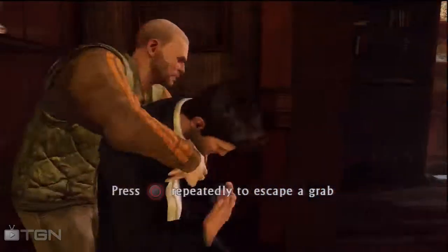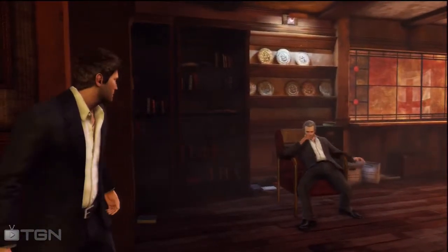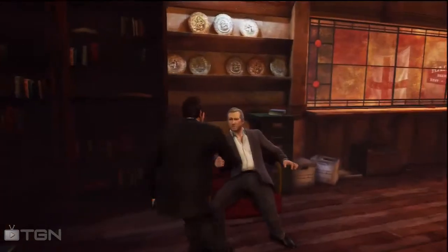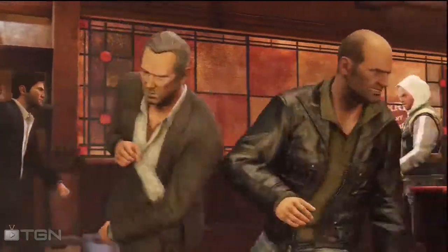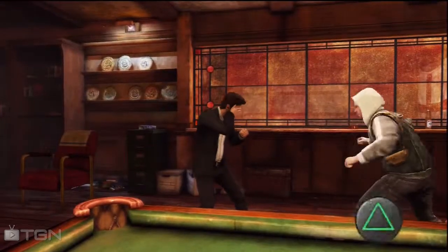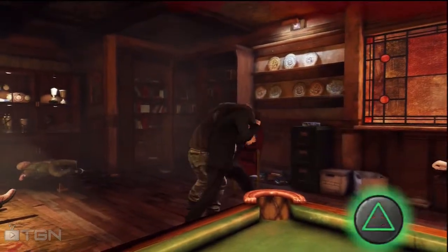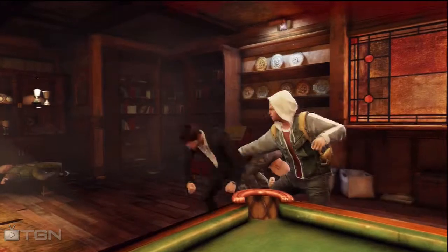The gameplay essentially starts in a greasy looking bar without any weapons. The first few battles are very easy. For those of you not familiar with the Drake's Fortune series, this here is Sully — short for Sullivan — he helps with most battles and fights through the game, sometimes giving you fire cover and otherwise helping out.